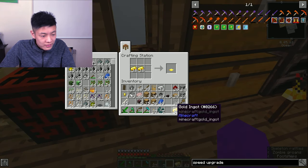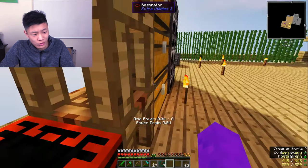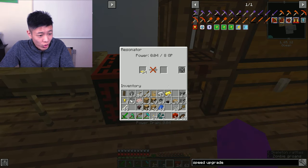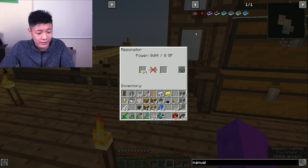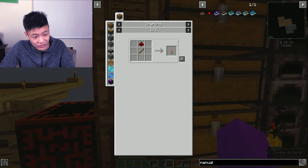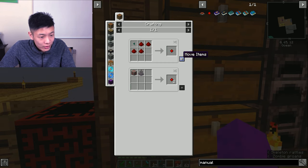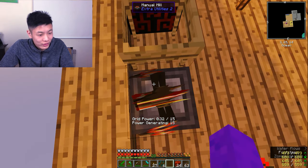So we have six magmatic generators — six times four is 24 — so we need 24 speed upgrades. Let's start by crafting 24 weighted pressure plates and putting them in the resonator. We need power for this to run, I'll sort that out in a bit. We also need 24 redstone blocks and 24 normal gold ingots. For power, we need something called GP — grid power. I need to craft a manual mill which gives me 15 GP.